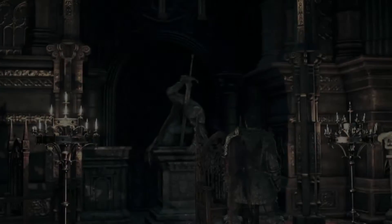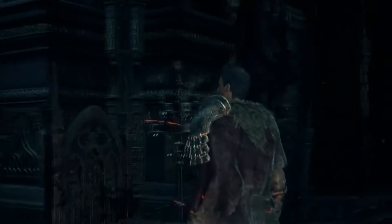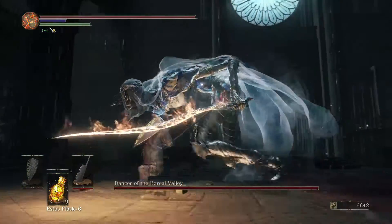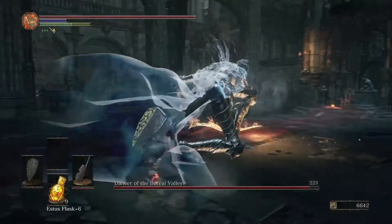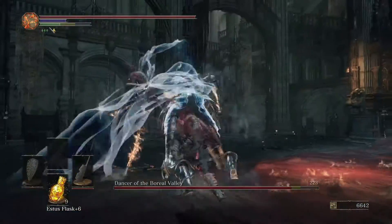Normally you would get that right after killing Aldrich — that's the way I did it in my first playthrough. But then you bring it over here and you face Dancer. This fight had super bad framerate on my Xbox One playthrough, and you don't want her to grab you.